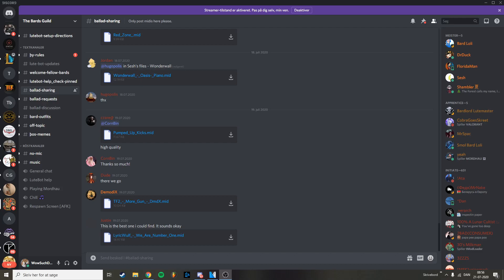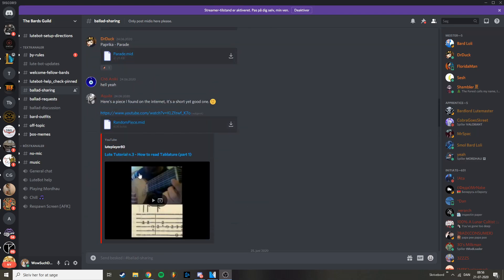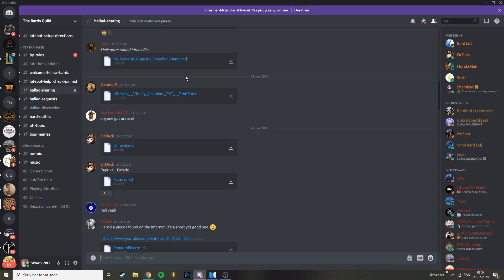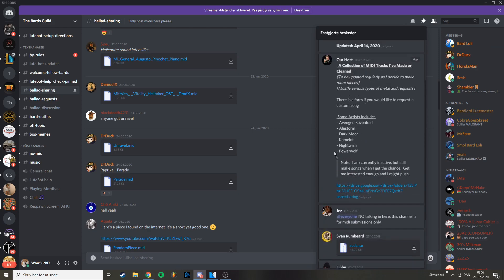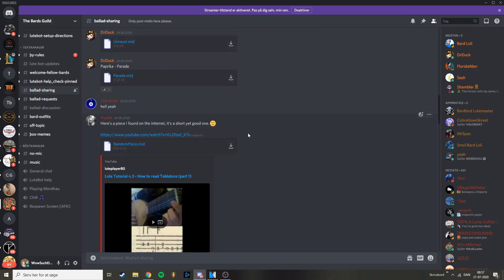I've had a lot of comments on the last video and a lot of people have asked me where you can find midis or midi files. There's this thing called the Barge Guild on Discord — I've mentioned it a thousand times before. There's a lot of midi files and they are a great community, they share a lot of midi files. You can also request and you should be able to find large files with a lot of midis in the server, you can just ask around.